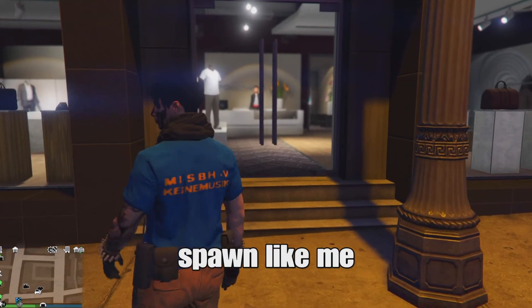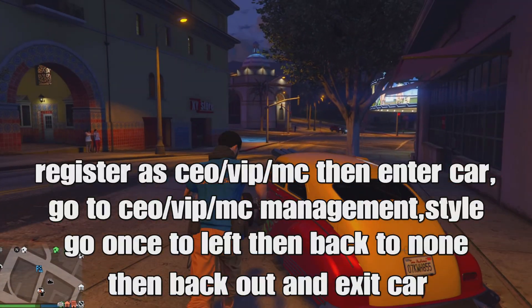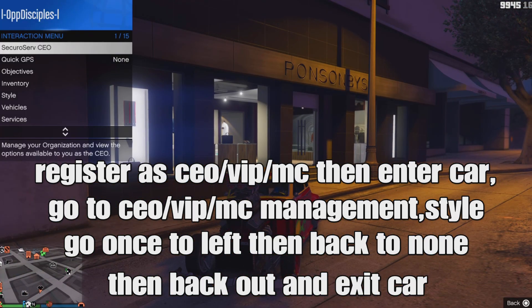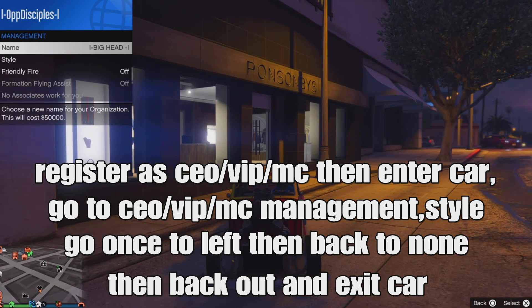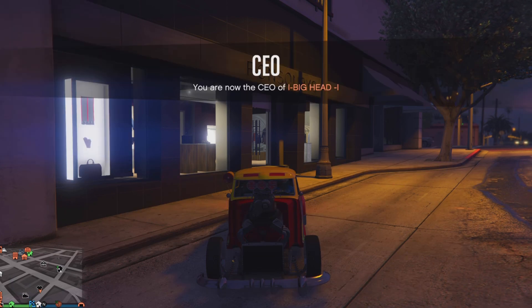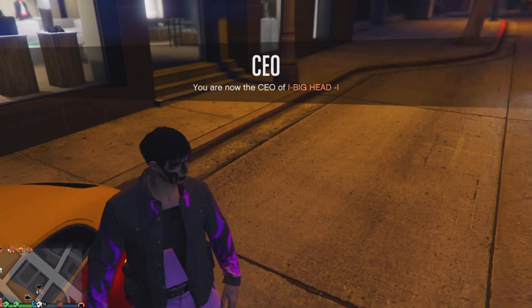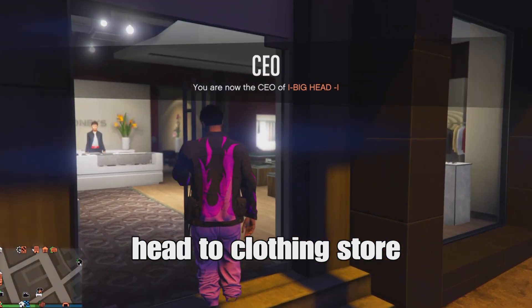You should spawn in with the belt component. To fix the merge, restart as CEO, MC, or VIP and enter your vehicle. Open your interaction menu, go to CEO or the other options — the first one — go to management, then style, go one to the left, then back to none, and back out of the menu. Exit the vehicle — your belt is now merged and the visible torso will stay there.